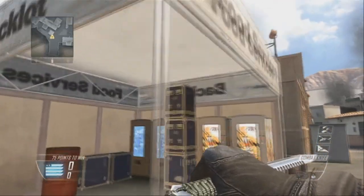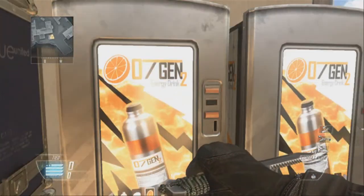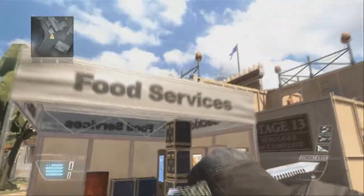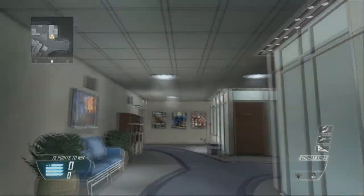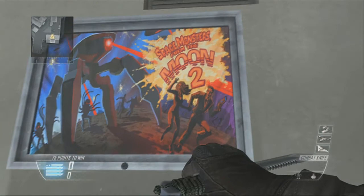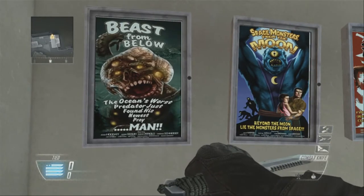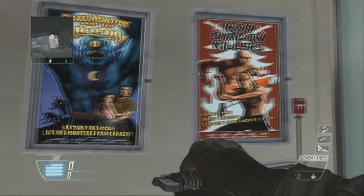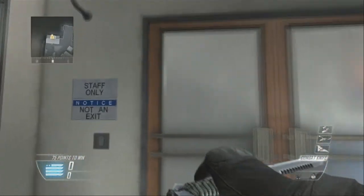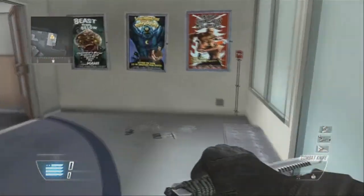Here we have a food service area — you have Peach Gets, the new soda set in the year 2025, and Ogen Energy Drink 2, pretty cool. Then we go into Building D7 and get a little office area with posters like Space Monsters from the Moon 2, A Beast from Below, Space Monsters from the Moon, and Iron Shadow Killers.